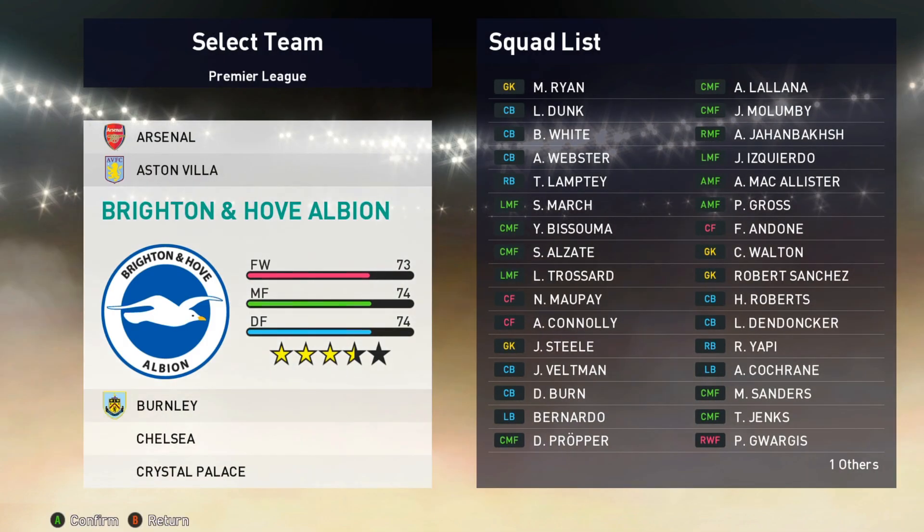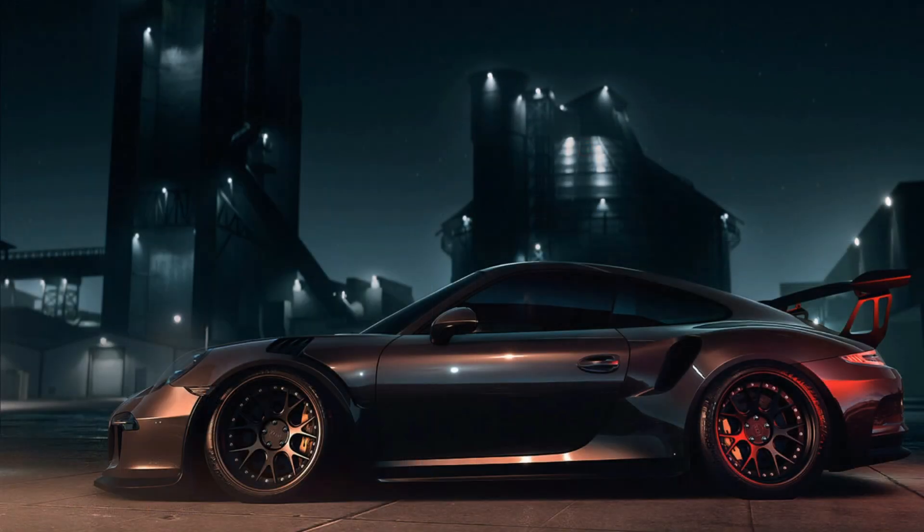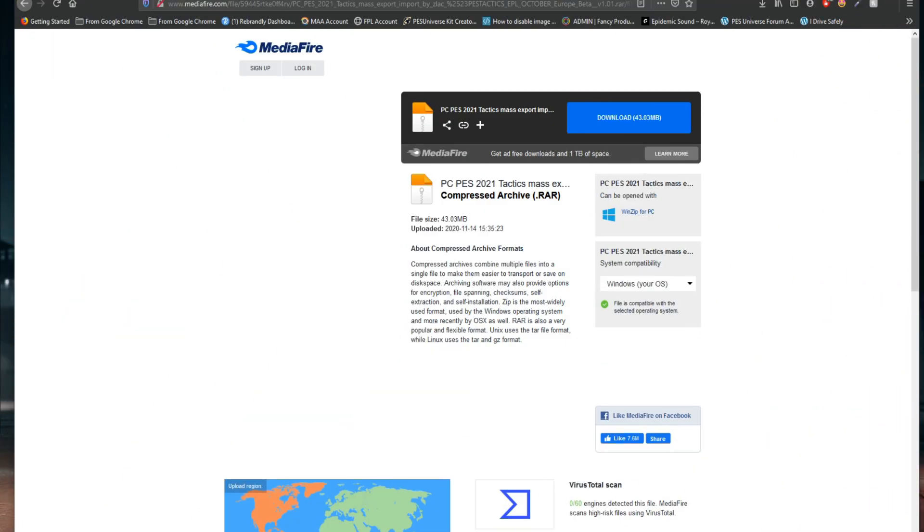Let me do one more real quickly — Brighton, just a 5-4-1, and no fluid formation. Just to show you guys, there it is. So forget that. Now let's get off the game and move on. So now you guys have officially seen that nothing's been done on my copy of PES.